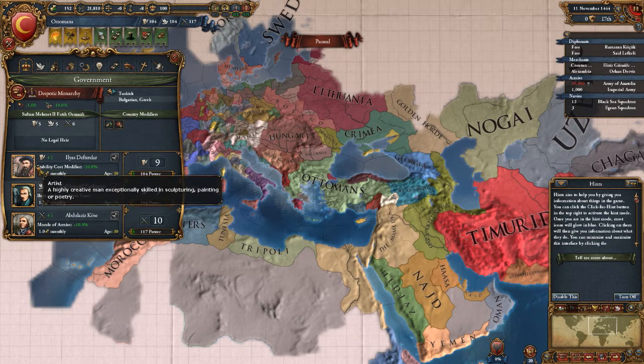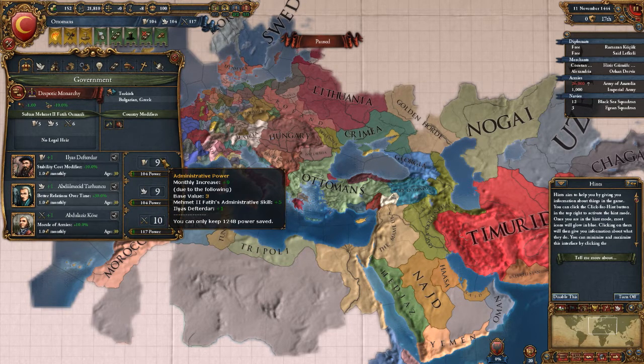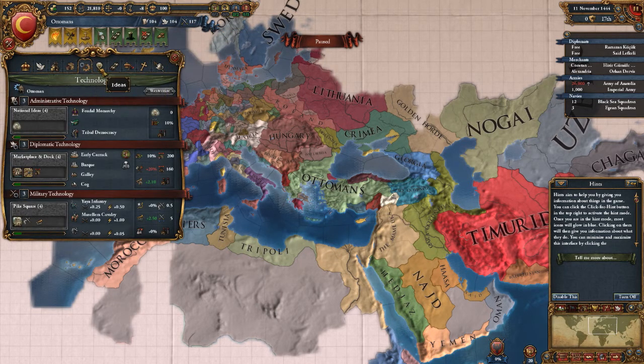Each of these guys adds to the amount of power you get over time. We actually have a really good leader right now and we're getting a lot of power. What this does is the power accrues over time, and you spend that on different things — most importantly, the tech and the ideas.